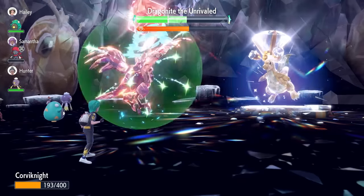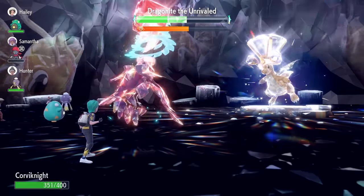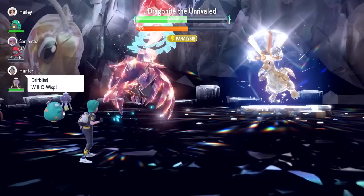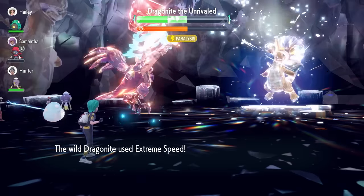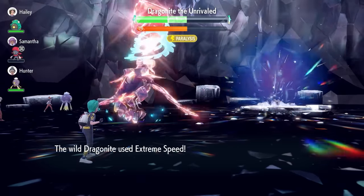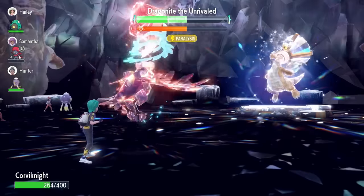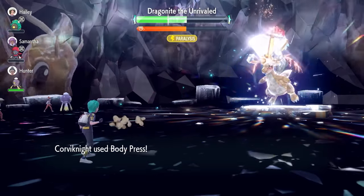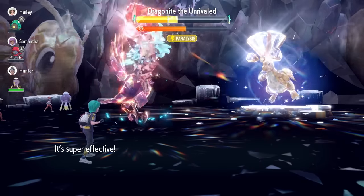We're doing significant damage and our health is in a good position, recovering enough every time you use Body Press thanks to the Shell Bell item. It's pretty straightforward once you've got through that initial part of the battle. To summarize: Taunt on turn one, Screech on turn two, then chase the Terastalization with Body Press. When it nullifies your stats, go for your Iron Defenses, hold off Terastalizing, and once set up just fire off Body Presses until Dragonite is taken down.